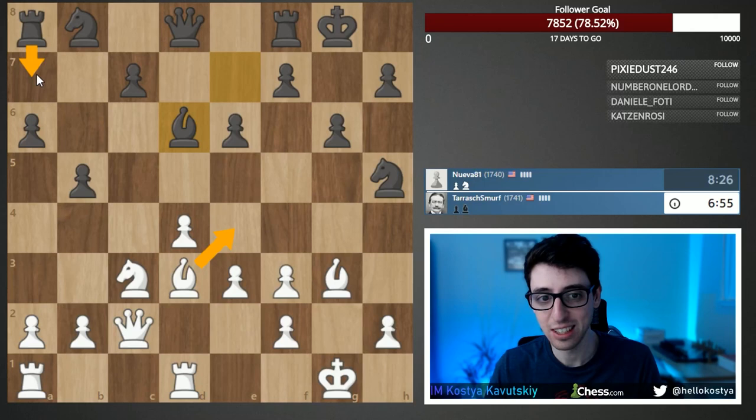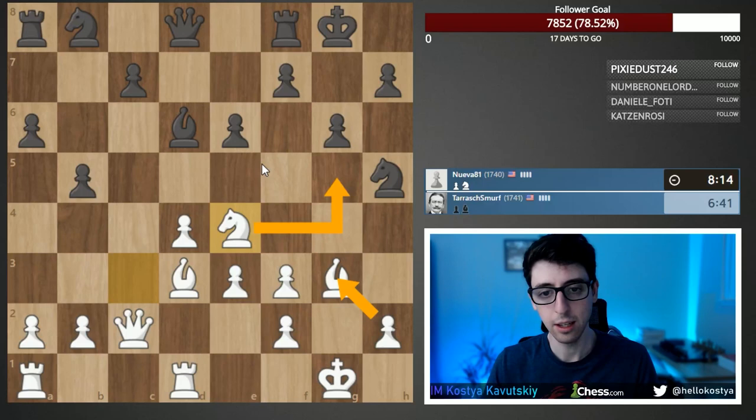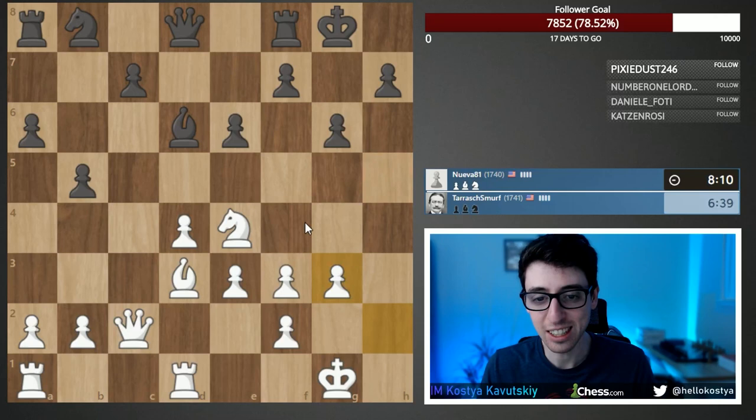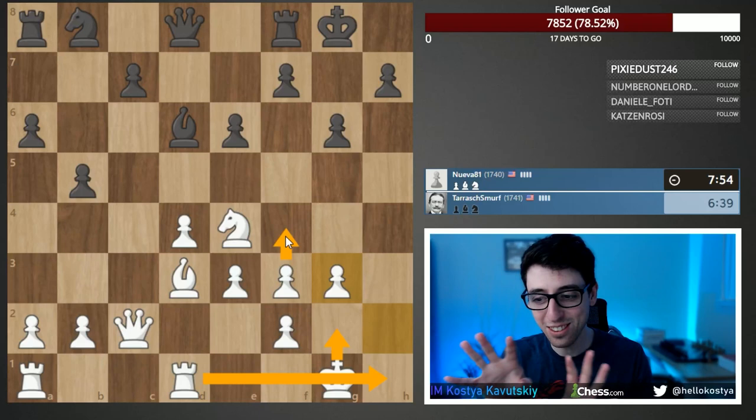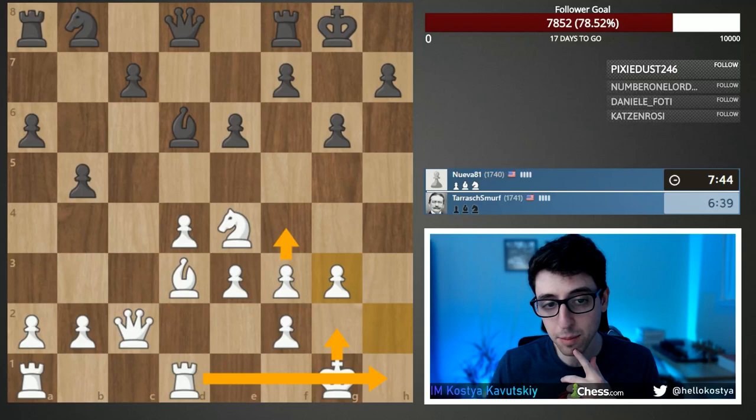Rook a7 doesn't seem special, and the knight can also use that square, so knight e4 is a candidate — encouraging black to take and improving our structure while taking away the g5 square from the queen. I need to be mindful of time in rapid — you don't have time like in classical to think deeply. Our idea is king g2, rook h1, f4 — a very coordinated strategy. I really like the position, with the knight covering dark squares and our light-squared bishop in play.